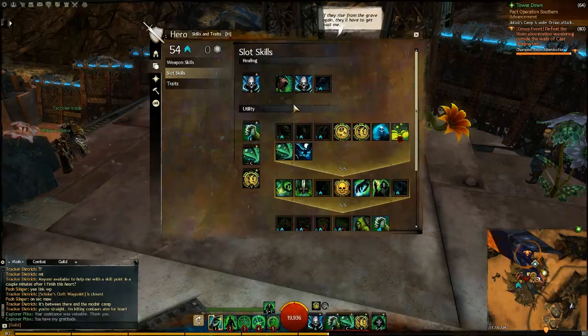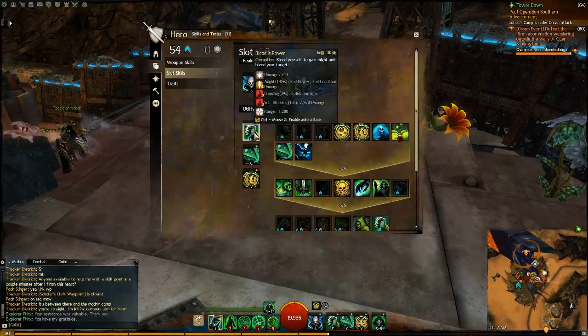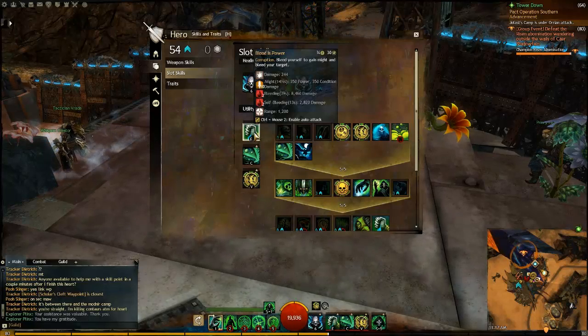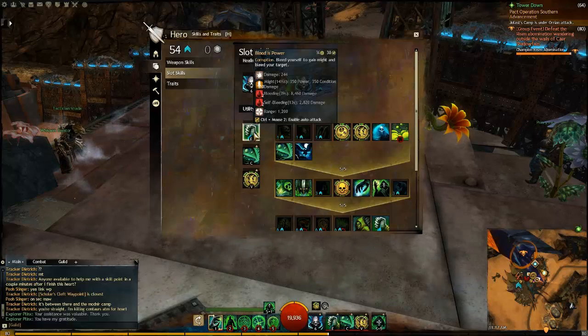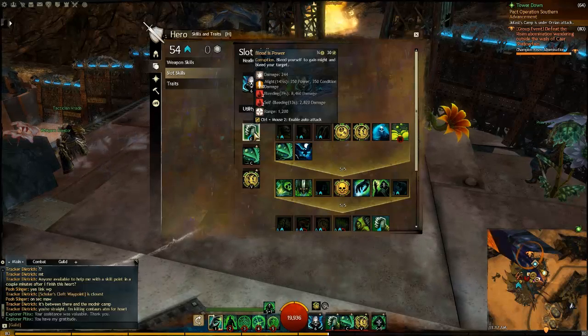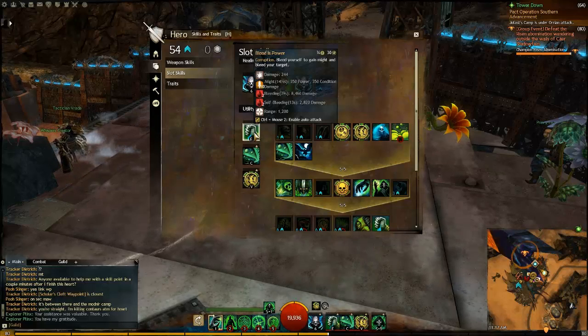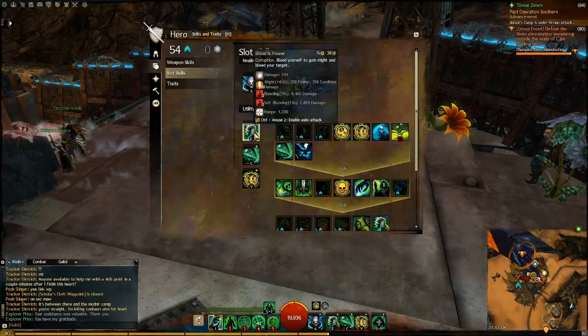On Utility, I have a few options. Blood is Power is one of our skills that I always use. It bleeds yourself to gain might and bleed on your target. You get 10 stacks of might for 14.5 seconds — a little bit more because you have increased boon duration. Your bleeding lasts for 13 seconds. Their bleeding lasts for 39 seconds because of all the bleed duration stacking, so it goes from 13 seconds to 39 seconds — almost four times the damage. This is one of your main skills.